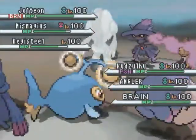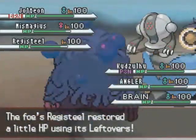Hidden Power is super effective, so it must be Hidden Power Grass — that's my guess against Lantern. It hurts a fair amount.